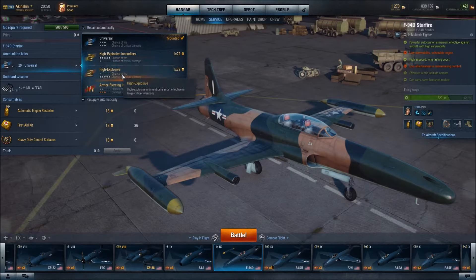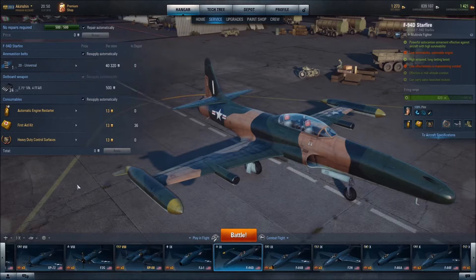You could also go with High Explosive because it is a large caliber weapon. I have equipped it with Automatic Engine Restarter. It does have a vulnerable engine, so it is my hope that that skill can help to ameliorate that. And I have gone with the First Aid Kit so that we can get the pilot back into action should he be injured, and that will help us to get rounds on the target. Because once your pilot is injured, it is very difficult to hit anything, especially when you have a single cannon.